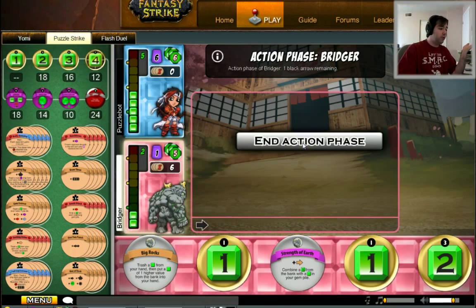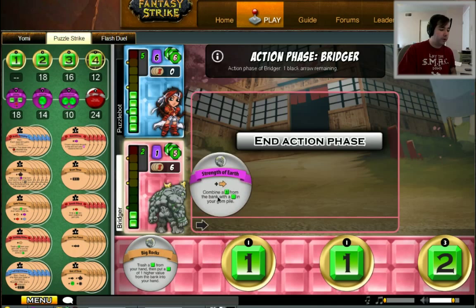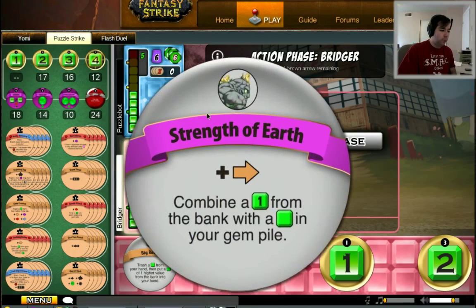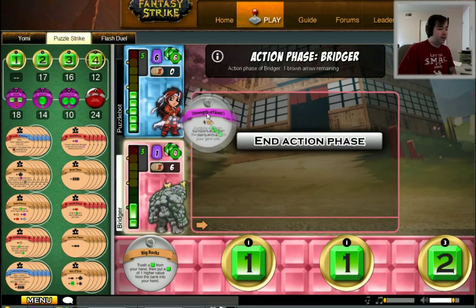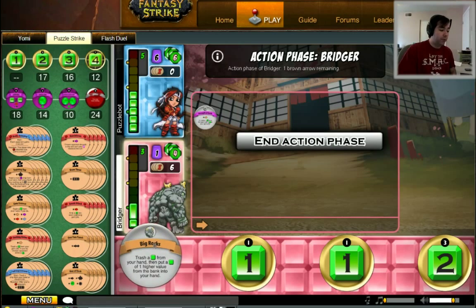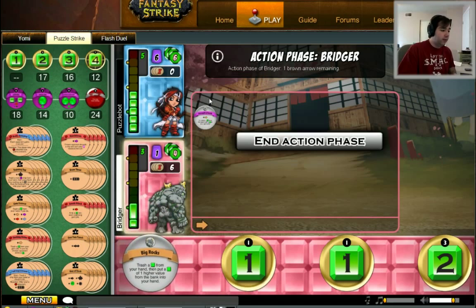Right now I seem to be doing really well. My opponent's at pile height five, I'm at pile height two, so things are going well for me. In addition, I got exactly the chip I wanted. I've got one action a turn, I can only play one chip. Let's see what happens when I play Strength of Earth. Those paying attention will have figured out that this plus brown arrow means I get an extra brown action instead of a black action, meaning I can play anything with a brown banner, like big rocks.